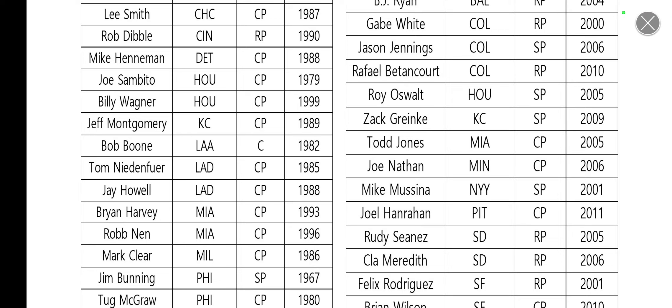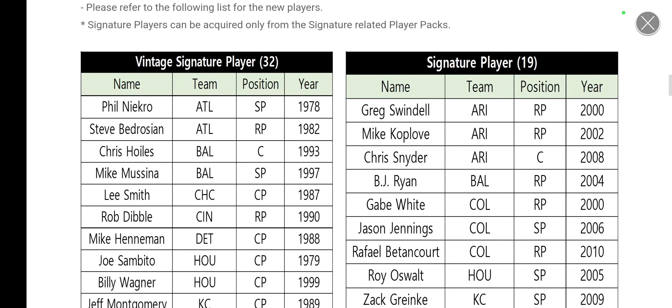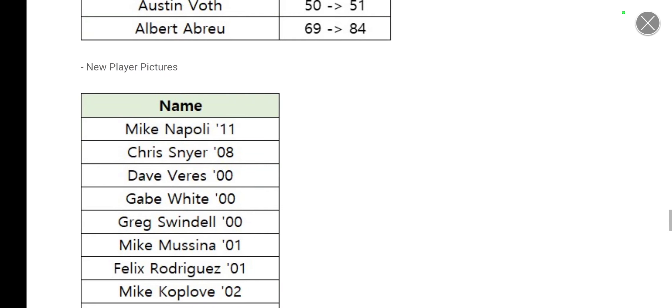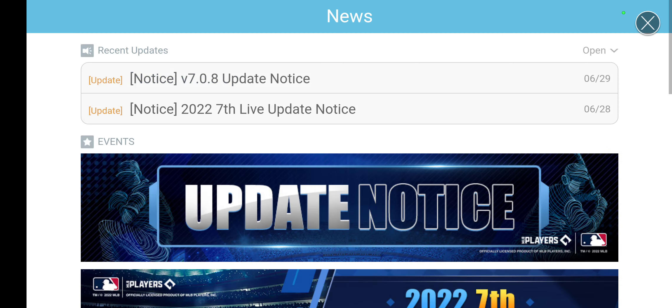The biggest one is probably Mike Mussina for New York teams. With Jay Happ retired, Paxton out of the game, and Tanaka no longer in the game, it's nice to see them add an older signature card. Brian Wilson also got a signature for the San Francisco Giants — it's his prime year, so free-to-play Giants teams now have second fiddle with that prime. Those are my takes on the sig cards. Live players are now updated with new pictures, stances, and animations.